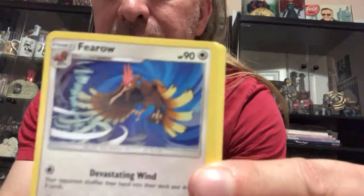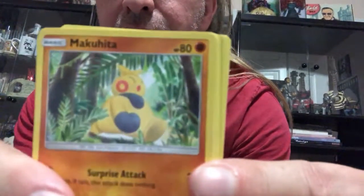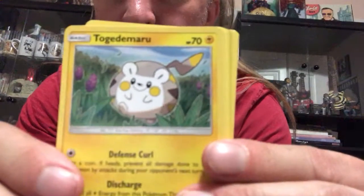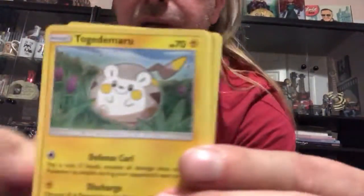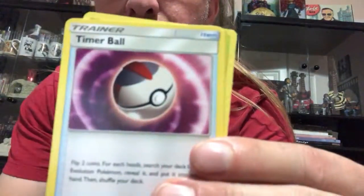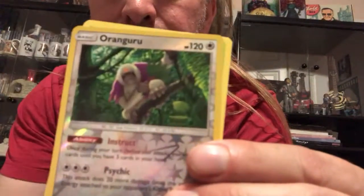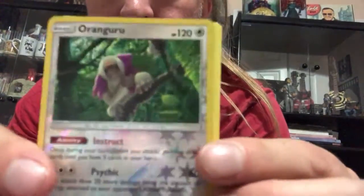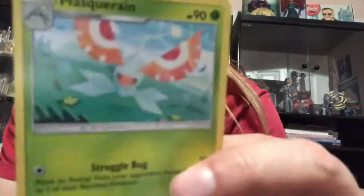We got Grubbin, Furfrou — actually a cool looking Furfrou card, I kind of like the looks of that. Makuhita, Shellder, Togedemaru, Water Energy, Boldore, Timer Ball, Bruxish, Oranguru — and that is a rare! Oranguru is a rare, so we got a Reverse Holo rare anyway. And a Masked Royal. Kind of boring.